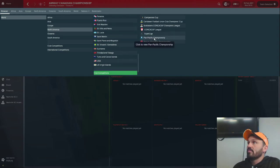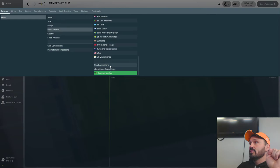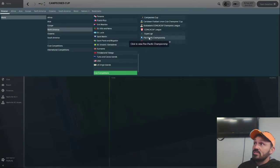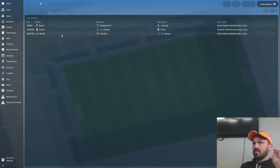I've also added the Campiones Cup — a real-life competition starting in 2018 — so in my game it also starts in 2018. It pits the Liga MX champion from Mexico against the MLS Cup champion in a one-off match. I also revived a couple of old competitions — the Pan Pacific Championship, which used to pit the MLS champion against the K League champion from Korea, the J League from Japan, and the A League from Australia. It starts in the second season, in 2018.